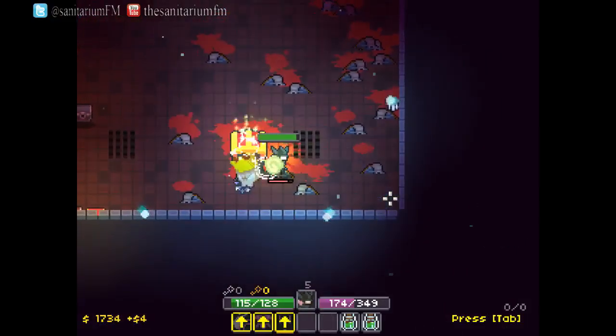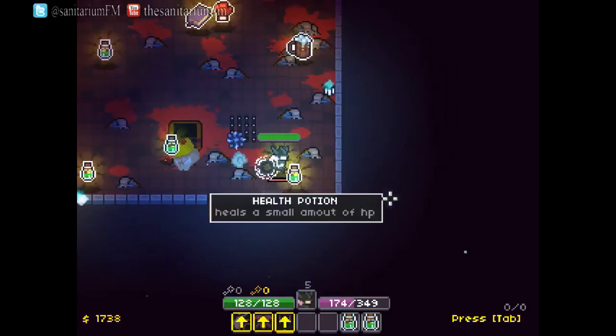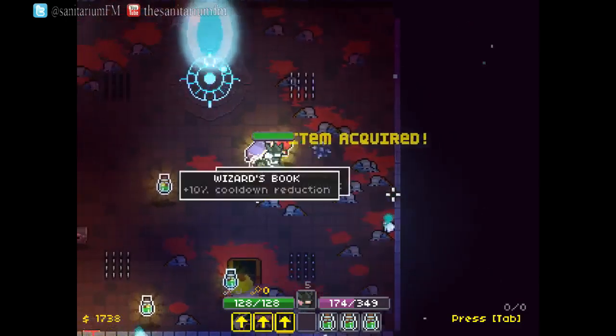Obtainable from chests, shops, furniture and the dead boss chests are the power-up items — random items that allow you to upgrade your abilities or add on something that will benefit you.